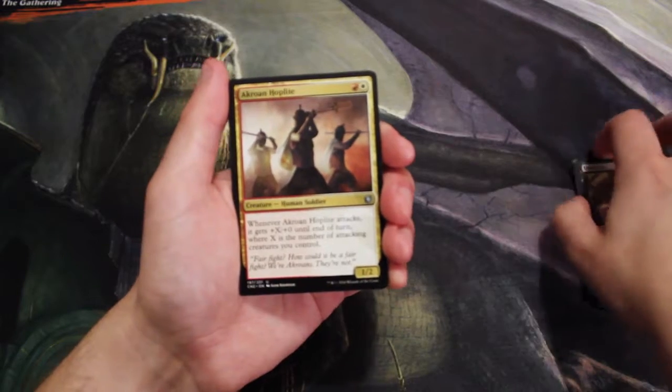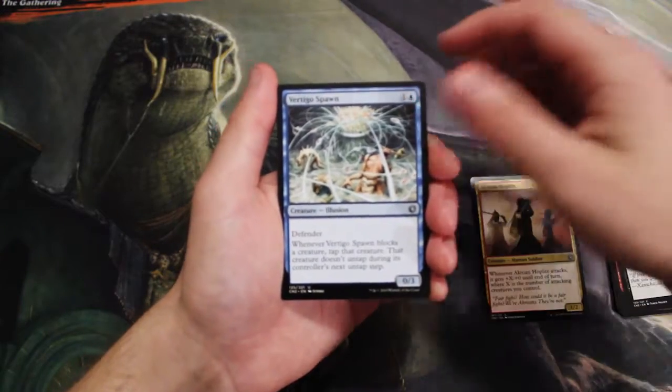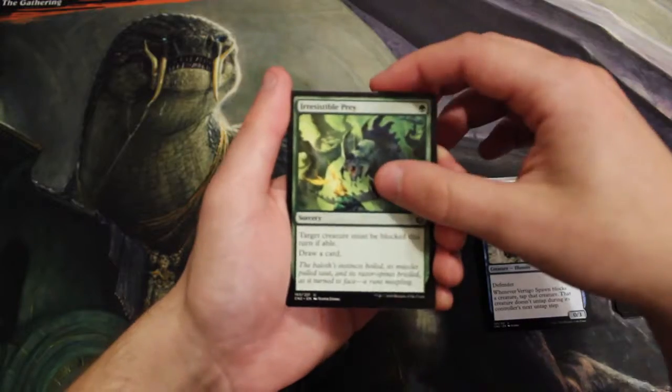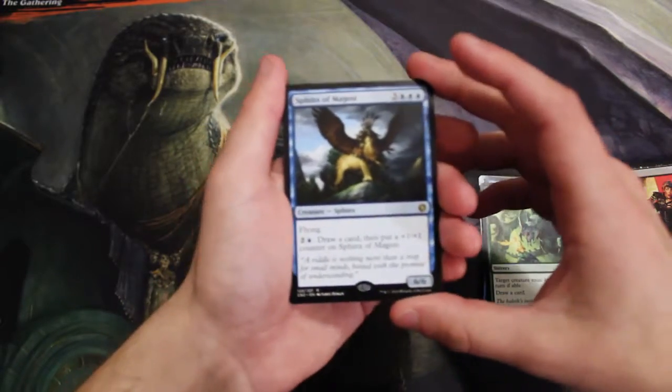We also have Unnerve. Kicking off our uncommons, we have a Crowen Hoplite, Vertigo Spawn, Irresistible Prey. And finally our rare is a Sphinx of Majesty — unfortunately not a value rare.